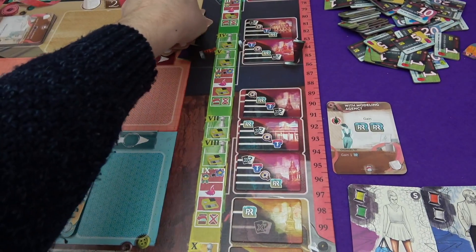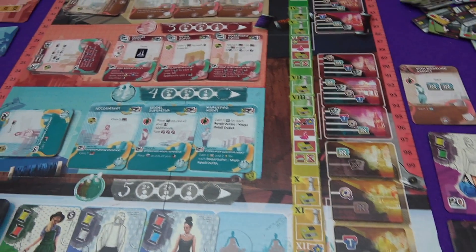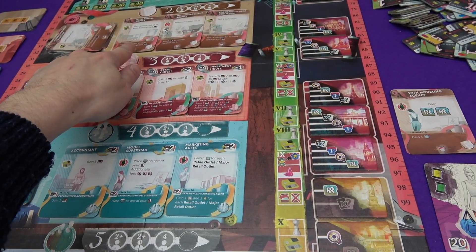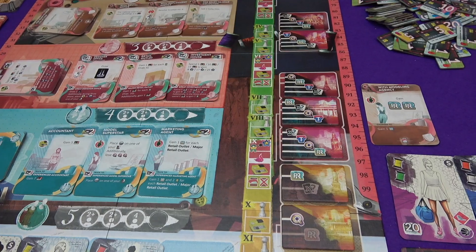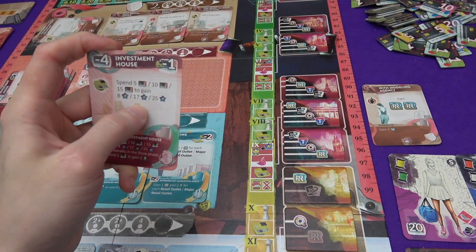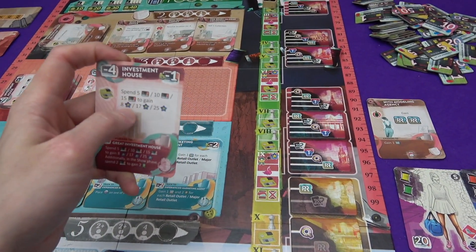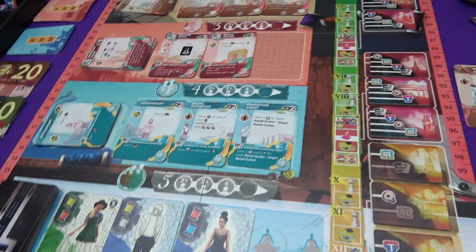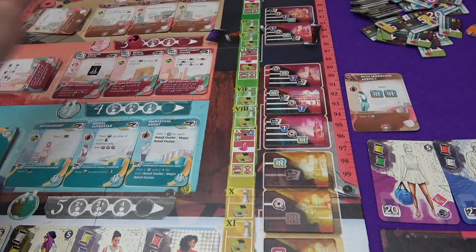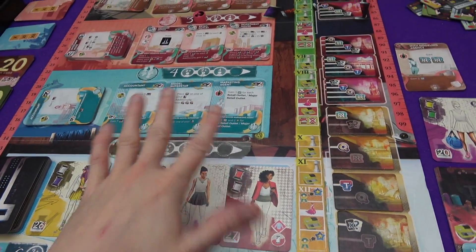Wow, I wish I had more workers — the retail outlets come out, another marketing agent comes out. Let's look at this contract: the upkeep of all your buildings is zero. The investment house is really cool — it only happens in the upkeep phase, but it lets you spend $5, $10, or $15 to gain 8, 17, or 25 points. You're investing money you can't spend now in the game, converting it to more stars. I want to secure the retail outlet — let's go full on business and see how it works.